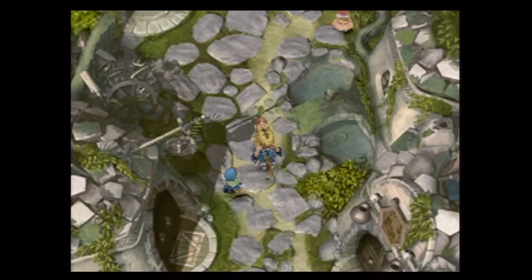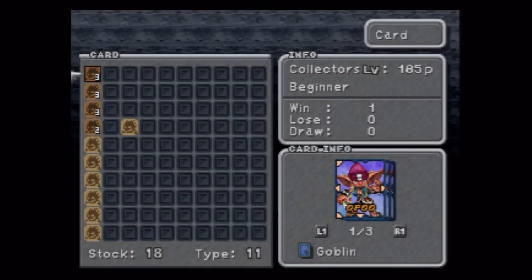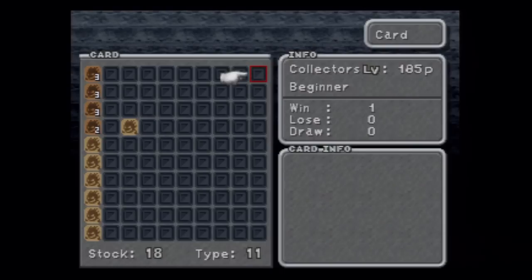Just kidding — I forgot something somewhat important. If you go to your main menu by pressing triangle, you'll find a thing called Card Hit Card. You can go to this — this is what I meant to show you: the collector's level. If you look at my collector's level, it says 185P Beginner. That goes up depending on how many cards you have, what type of cards, whether they're rare, what level they are — there's a bunch of things that go into your collector's level. The higher collector's level you get, there's a special item you get later on — that does absolutely nothing.